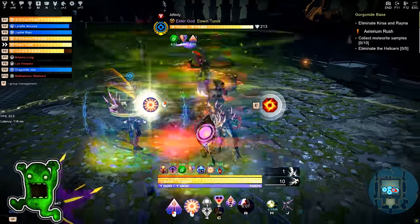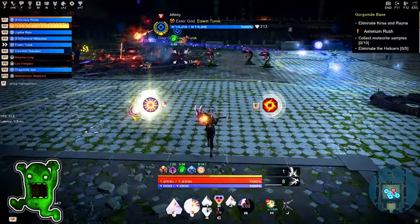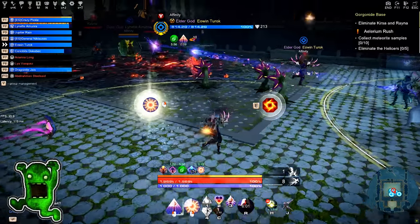Use Sacred Barrier when needed to protect group members around you. Also add Unstable Shield — use it on yourself or your group member when needed. And Rise and Shine to resurrect one group member if needed.